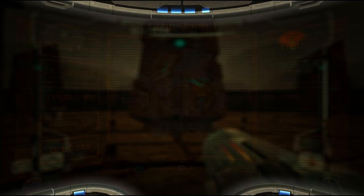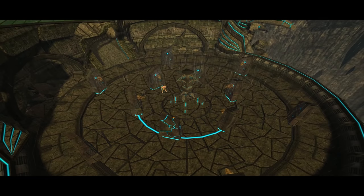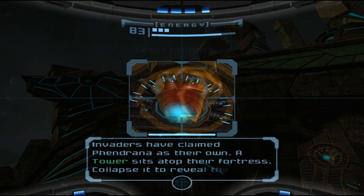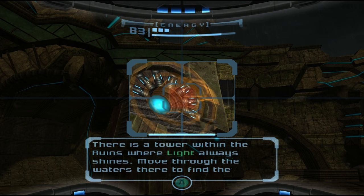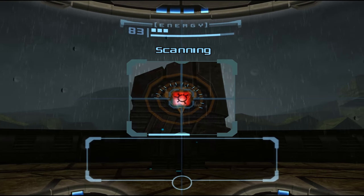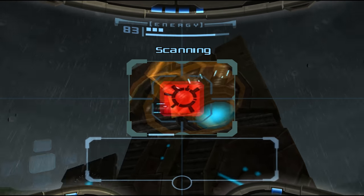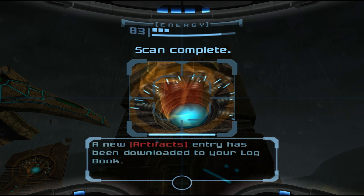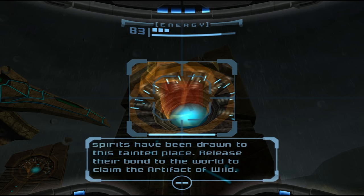So we've got a new thing opening up. Swear, you guys don't have to make things complicated. On the plus side, we should better learn where the rest of them are. I have restored the power to this totem. What about this one? 'Invaders have claimed Phendrana as their own. A tower sits atop their fortress, collapsing to reveal the chamber where the artifact is held. There's a tower within the ruins where light always shines - move through the waters to find the Artifact of Life Giver.'